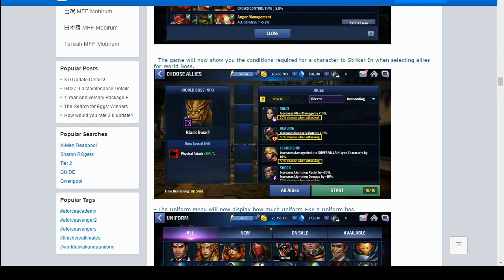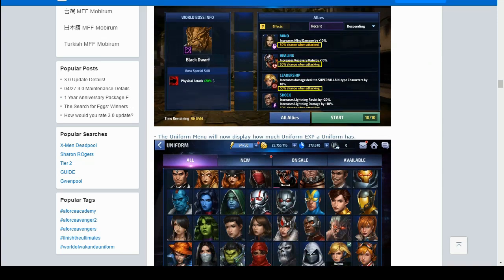The game will now show you the conditions required for characters to strike when selecting allies for World Boss. For example, Mantis has a 50% chance when attacked to strike, and Venom has a 50% chance when attacking. They tell you everything, so if you want to build strikers that activate when you're attacking, it's a much easier choice to make now.